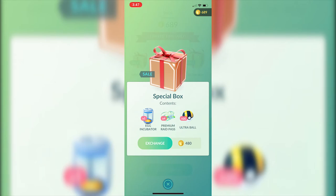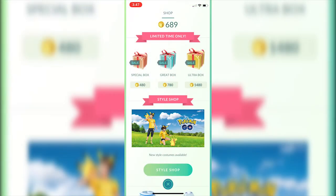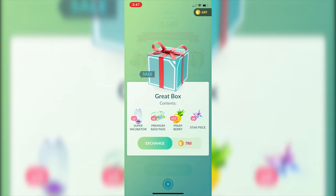The Great Box has three super incubators, six raid passes, 10 Pinap Berries, and six star pieces. Pinap Berries and star pieces aren't currently purchasable by themselves, so I'm excluding those. Three super incubators comes out to 600 coins and six raid passes also comes out to 600 coins, giving a total without-sale price of 1,200 coins. The sale price of 780 yields an overall discount of 420 — blaze it — and a percent savings of exactly 35%.